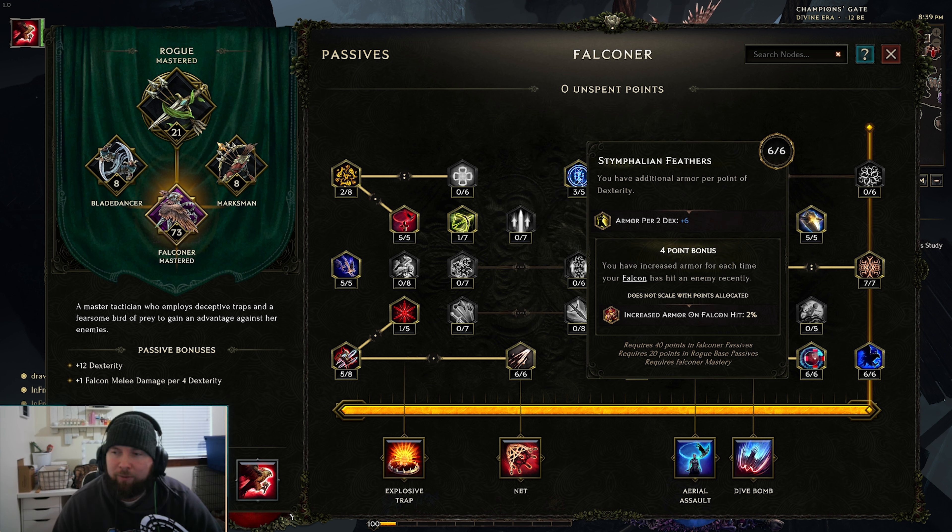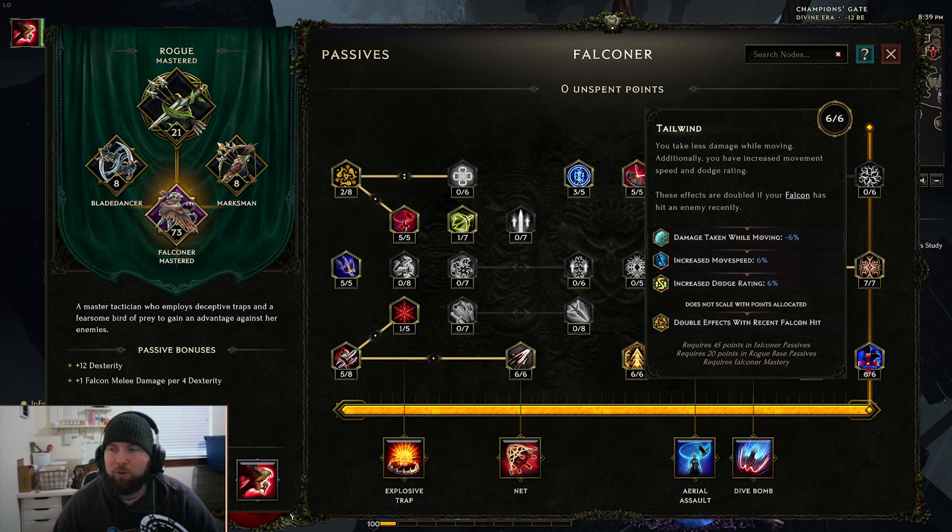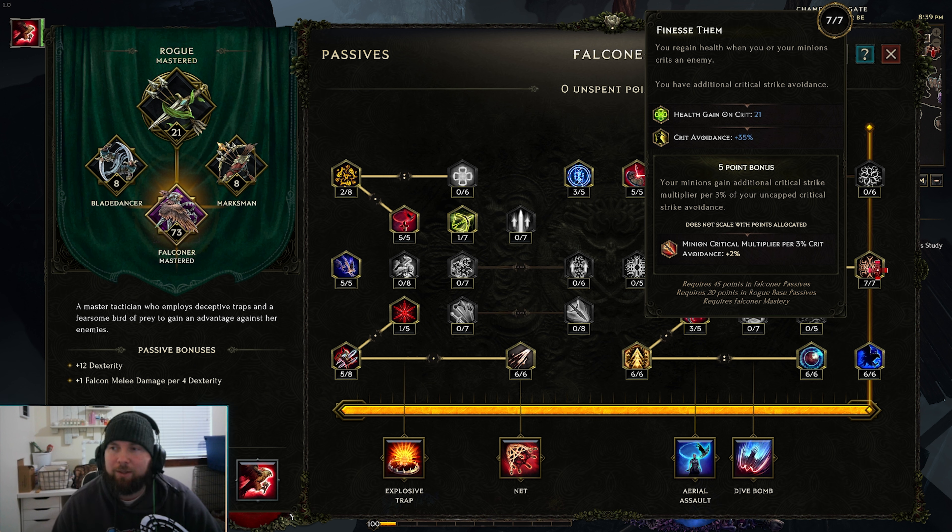6 points in Needle-Like Precision for that minion crit chance and crit multi, as well as our own crit chance and crit multi which then goes to our falcon as well. 6 points in The Feathers for increased armor on falcon hits - we get a bunch of hits with the falcon so we get a nice boost to armor. 6 points in Tailwind for reduced damage while moving, increased move speed and dodge rating - this will be doubled effects as long as the falcon has hit in the last 4 seconds, which should always be happening. And then 7 points in Finesse Them for health gained on crits that we do, as well as more critical strike avoidance. This also gives your minion even more critical strike multiplier: 3% more crit multi per 2% of your critical strike avoidance. So as long as you're crit-capped at 100%, just with that he's already going to get 150% more minion crit multi, which is huge.